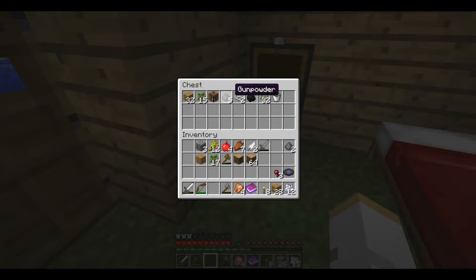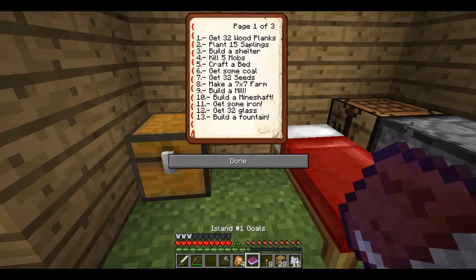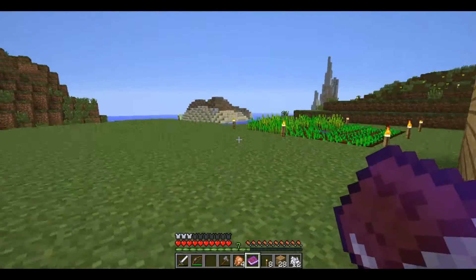I made this chest to kind of list all of the quests that we've completed. Let's see here — wood planks, saplings, build a shelter, kill 5 mobs, craft a bed, get some coal, get 32 seeds, make a 7x7 farm, which I have done out here.